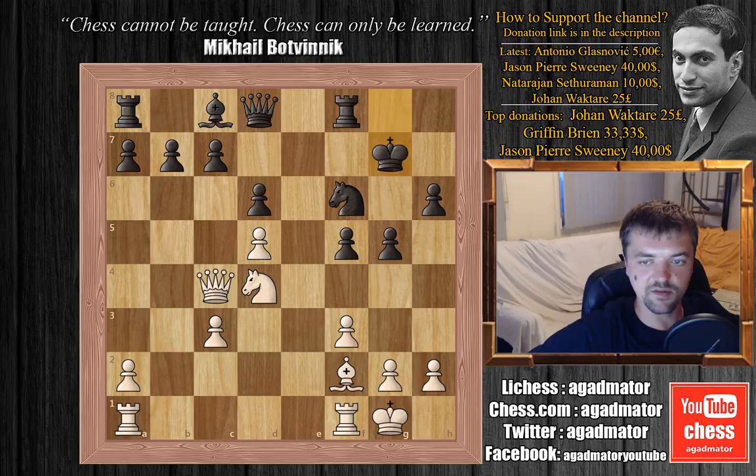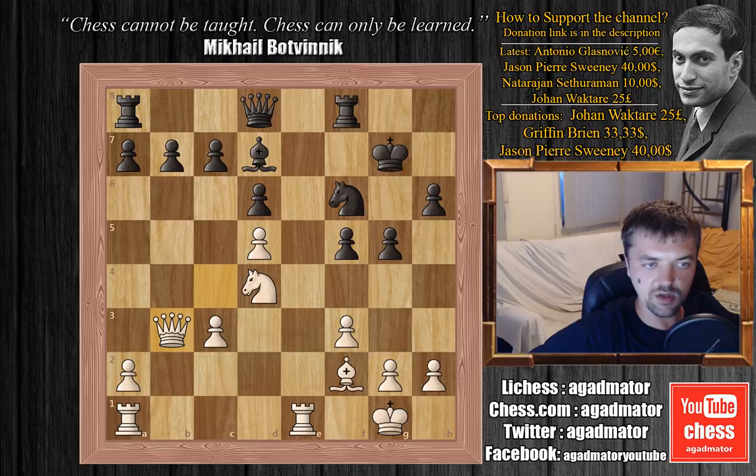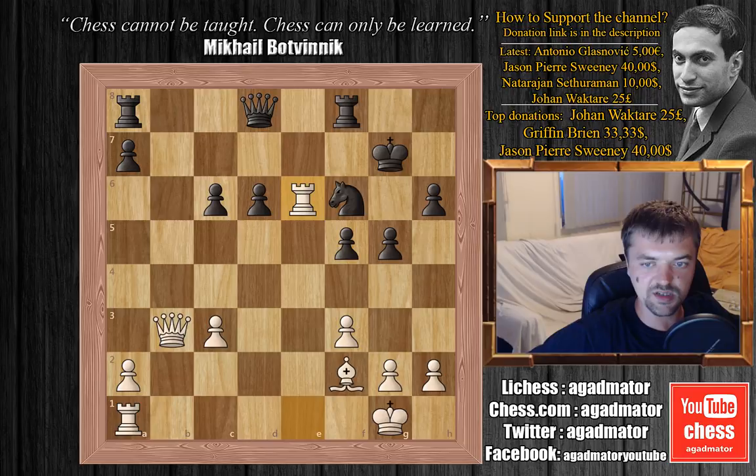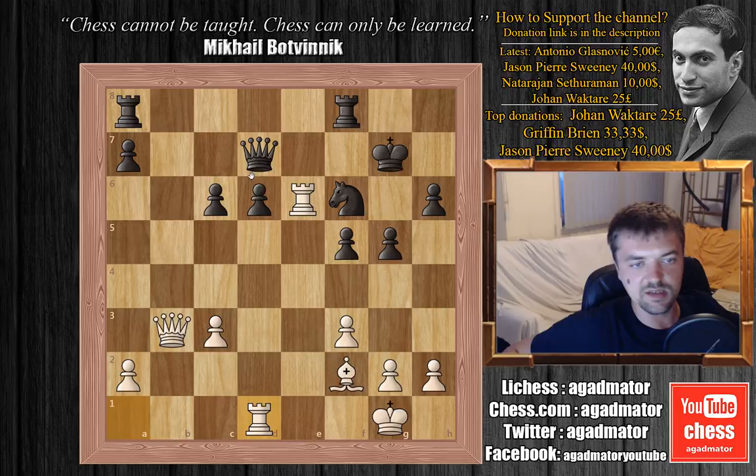So we have rook f to e1, bishop to d7, queen to b3 attacking the b7 pawn, c5, d captures on c6, b captures on c6, and now knight to e6 check. This kind of forks the king and the queen, so the bishop has to capture the knight — bishop captures on e6 and rook captures on e6. Queen to d7 and now rook to d1, attacking the e6 pawn.